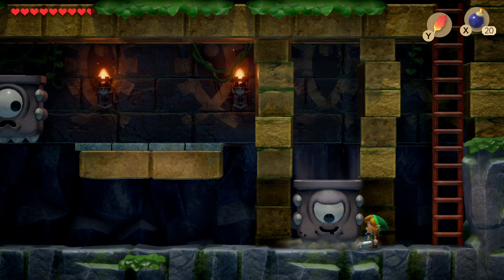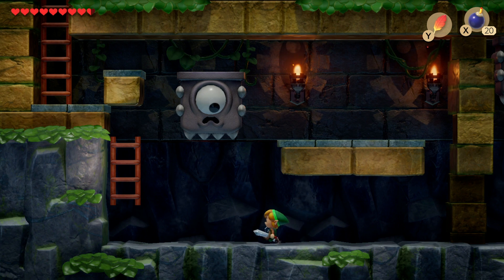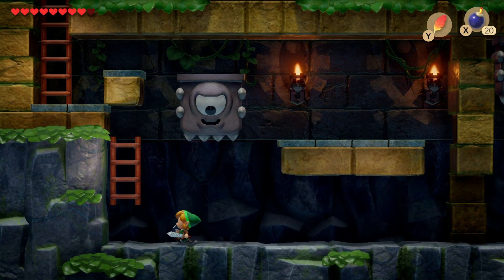You just need to get past the thwomps — or thwomp lookalikes. Get close to them and they will drop. I love their boggly eyes when they follow Link — it's amazing, it's easy to get distracted.